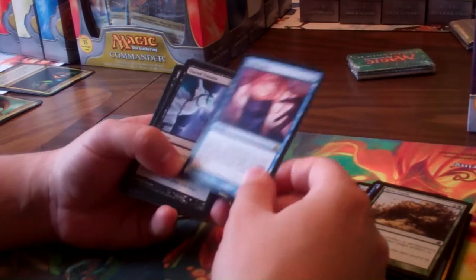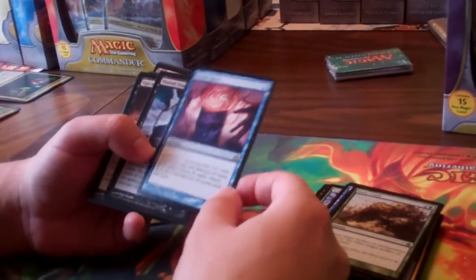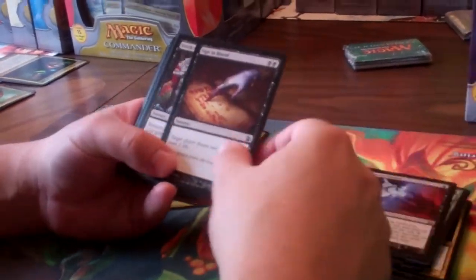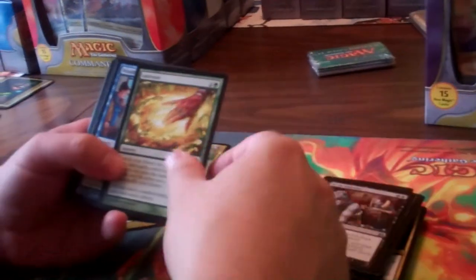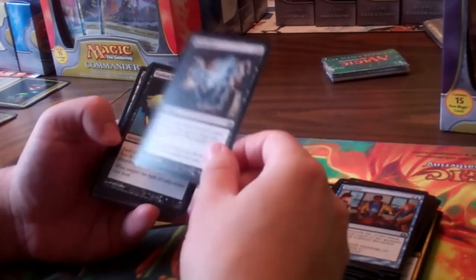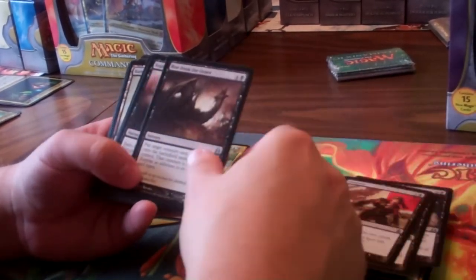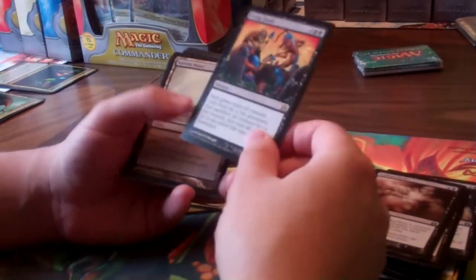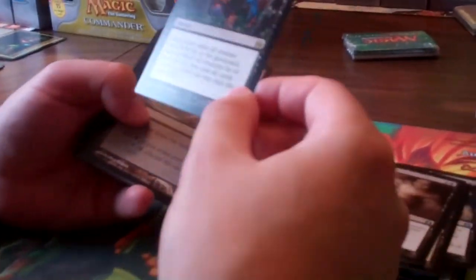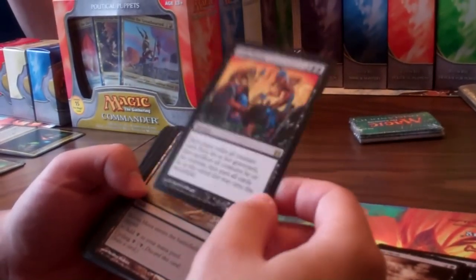One of my friends suggested having a Consecrated Sphinx out and then playing Minds Aglow — no one else may add mana to it, but it's still going to do wonders for you. Then we have Shared Trauma, Silent Blood, Stitch Together, Cultivate, Windfall, Buried Alive — very good with Mimoplasm of course. Siphon Mind, Unnerve, Rise from the Grave, Siphon Flesh, and Living Death. Most people that play Black already know about Living Death, but this is an amazing card, especially if there are a lot of hard-to-get-rid-of creatures out there on the board.